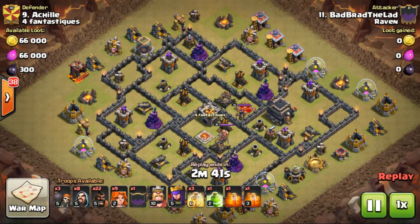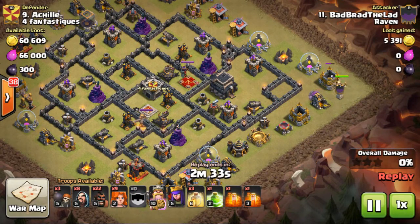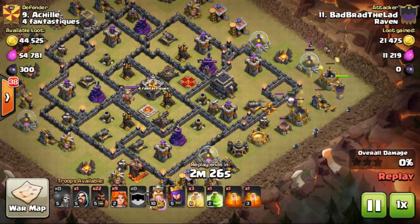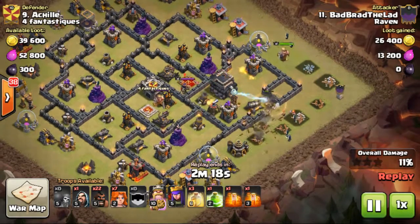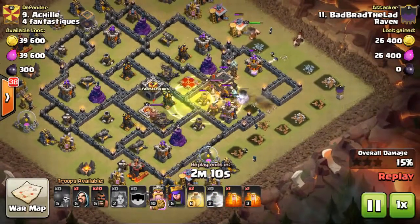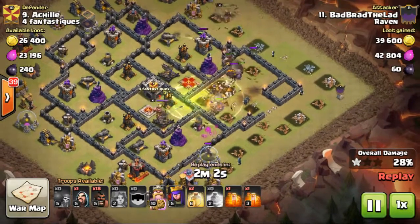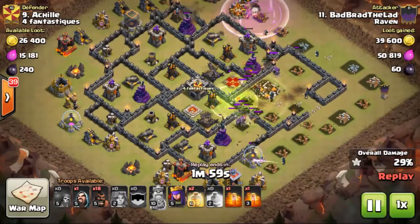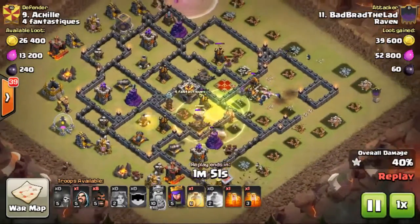Our next attack is going to be Brad on number nine — bringing the Govajo. Starts off with his king to make a cheat funnel, then the golem. Wizards come down, wallbreakers in, no splash damage. Here come in the Valks — the king unfortunately takes a walk, but there's a hound in the CC, so no foul. Valks moving through the base, even though they're level two, still wrecking it. Another heal comes down for them, Valks getting sprinkled along defenses as they're distracted.